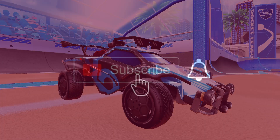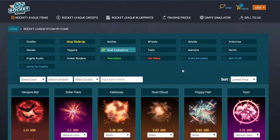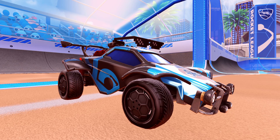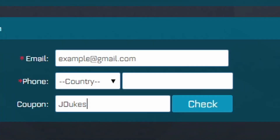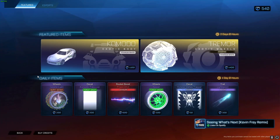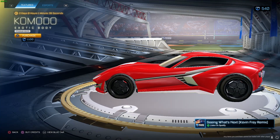Hey guys, before we start the video remember to like and subscribe to the channel, also hit that notification bell. Check out Rocket Prices, link in the description below, where you can buy high quality items for low prices. Don't forget to use code 'doodooks' when buying. Alright guys, let's get right into the video. What's up guys, JX here at the April 18th item shop.